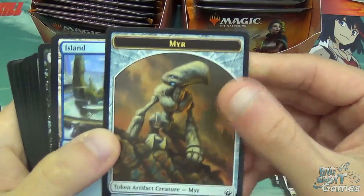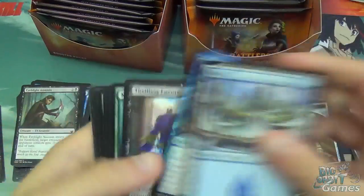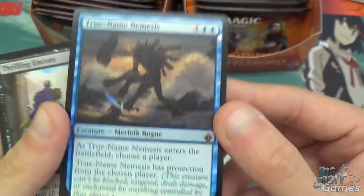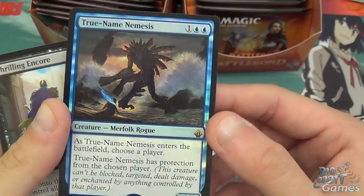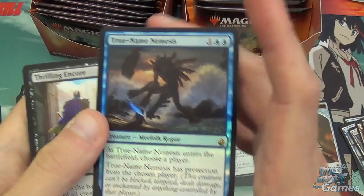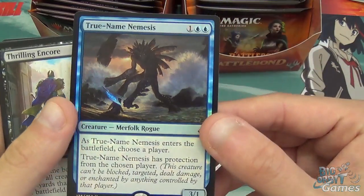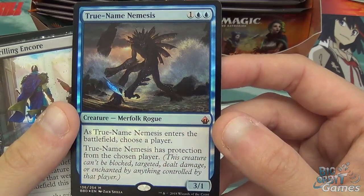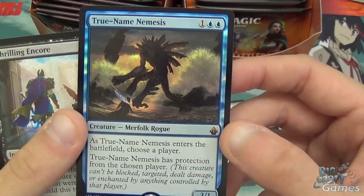He's got a Mirror token — mirrors are back. Island. Ooh, nice — foil True Name Nemesis! Awesome. Three mana, 3/1 Merfolk Rogue. When it enters, choose a player and it has protection from that chosen player. That does look really nice in foil. Awesome, and first mythic!